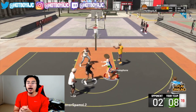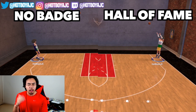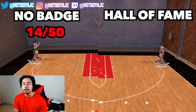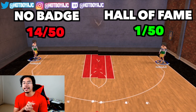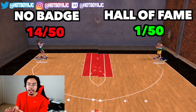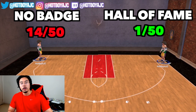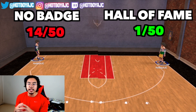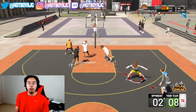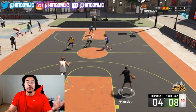We also worked on full whites. Full whites are hard to hit — you have to try to green it in order to hit every single shot. Shooting from a hot zone and trying to shoot full whites every single time, we got 14 out of 50 with no badge. With Hall of Fame we were able to hit 19 out of 50 — around 40% on Hall of Fame versus 30% on no badge. That's a pretty good increase. And if you accidentally shoot a full white, you've got an extra 10% chance of hitting that shot.